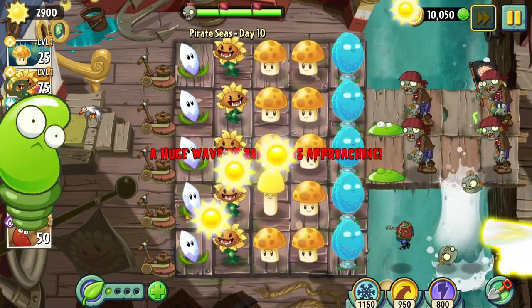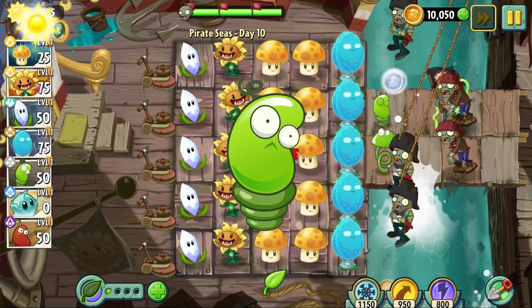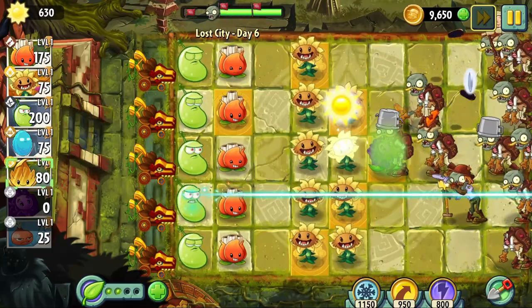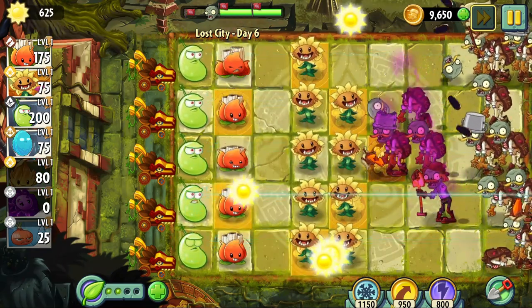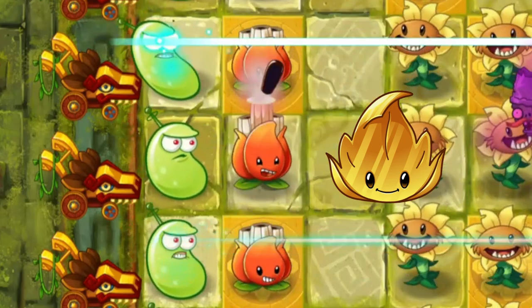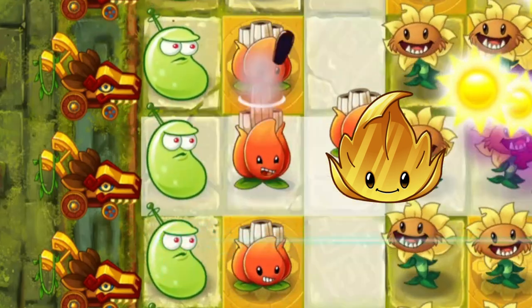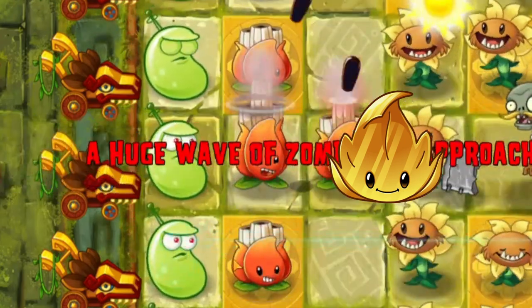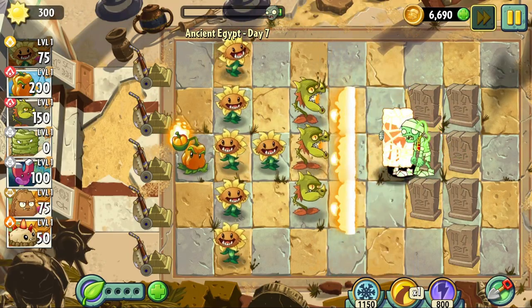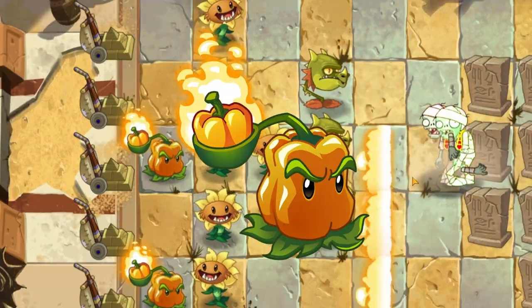For some people, it's Spring Bean, which is really only useful in one world, and even in that one world, it's simply not that good. For others, it might be something a little less obvious, like Goldleaf. This one I get too, as Goldleaf is unfortunately just a worst Tile Turnip that doesn't even have the chance of replacing a sun producer in your loadout. But as for me, I think this title goes to Pepperpolt. Yeah, let's talk about it.